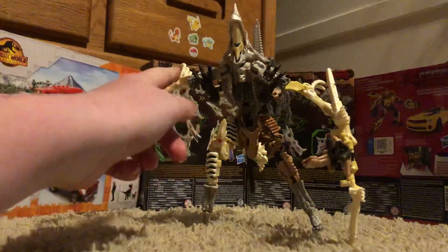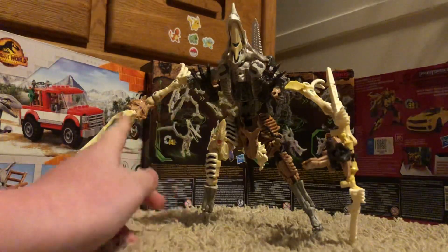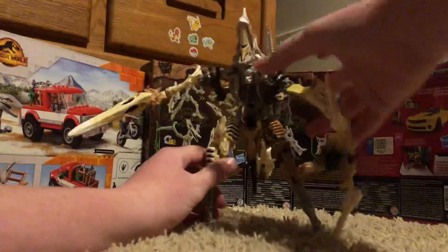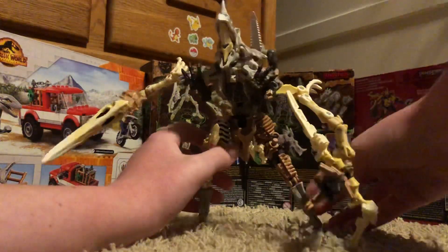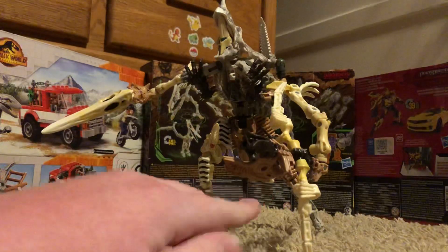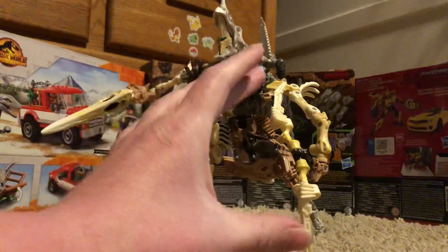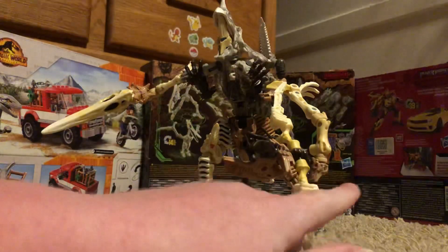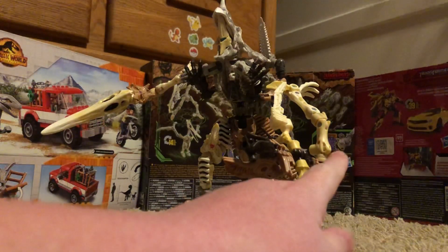Wing Finger's pteranodon head is right here connected to his feet, and his leg piece is behind here. Then there's Paleo Trex's shield slash chest piece. Over on the other arm I used — sorry, it fell — so over here we have Paleo Trex's axe thing, which is also his arm or shoulder, and then I made a little bow thing using Wing Finger's swords and his hands.